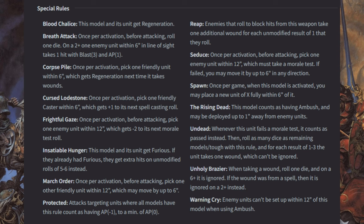Starting off we have Blood Chalice — this model and its unit get Regeneration. Breath Attack: once per activation, before attacking, roll one die; on a 2+, one enemy unit within 6 inches in line of sight takes one hit with Blast 3 and AP1. Corpse Pile: once per activation, pick one friendly unit within 6 which gets Regeneration the next time it takes wounds. Cursed Lodestone: once per activation, pick one friendly caster within 6 which gets +1 to its next spell-casting roll.